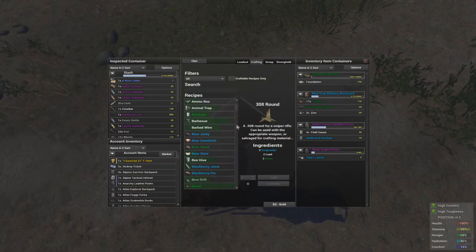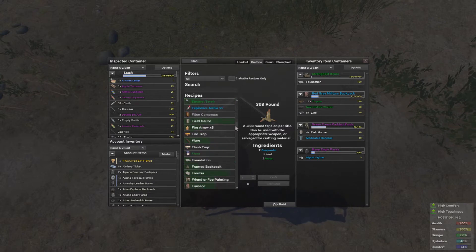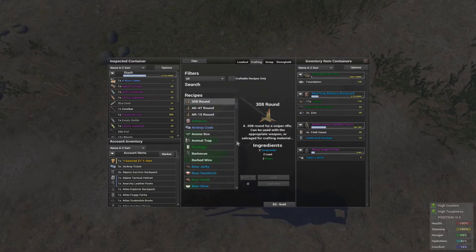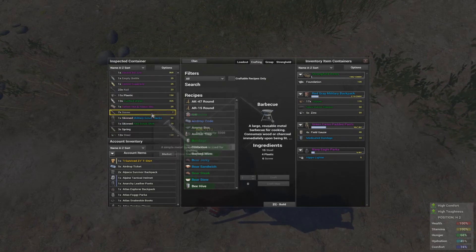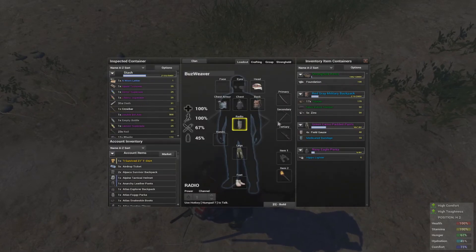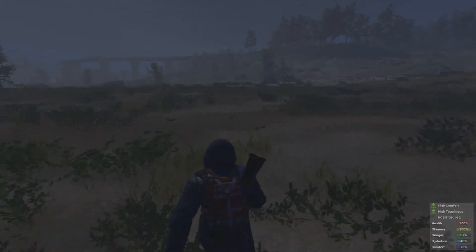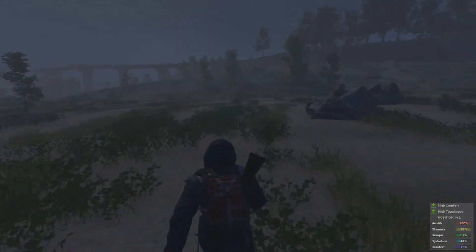If you guys play EQ, EQ2, or Planetside 2 — as far as EQ it was always 45 day and 45 night. I assume they just adopt that across the board because it was the same way in Landmark — Landmark was also 45 day, 45 night. The nighttime has been adjusted for this game several times. I think the intention is that it remains dark because it's more menacing and dangerous, and we've seen so many changes to zombies in and of themselves.